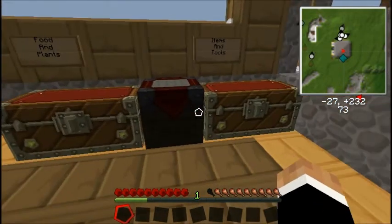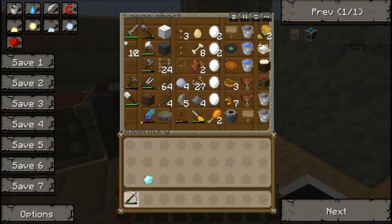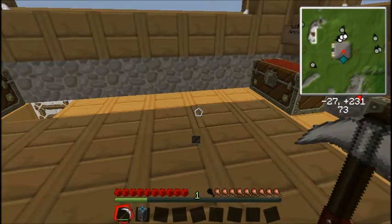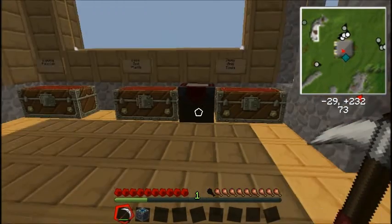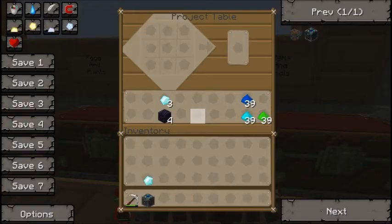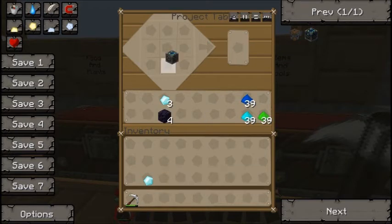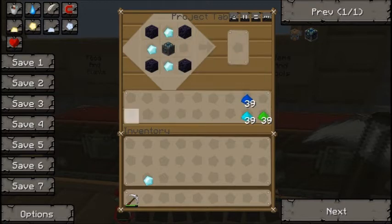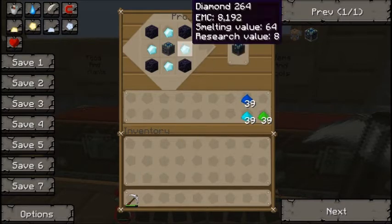Okay, so we're about to make the condenser but I need the chest back, so I'll just destroy that with a pickaxe — there we go. Put the alchemical chest in the middle, put four obsidian on the corners, and then fill in the rest with diamonds. It's very expensive but it's very worth it — you'll get a condenser.